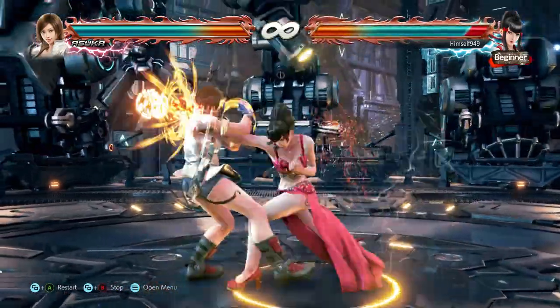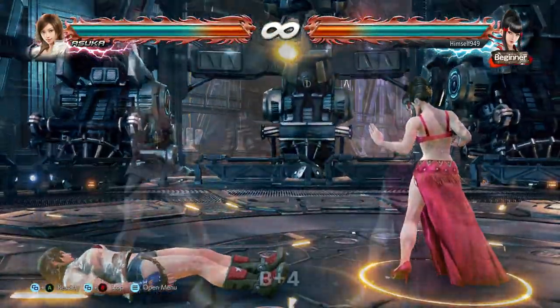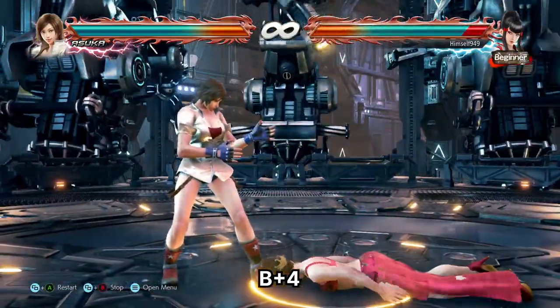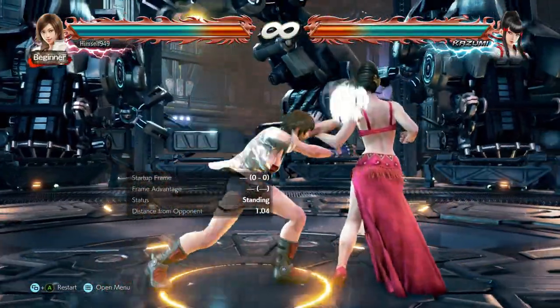Unfortunately power crushers can beat D2, but to cover that, we have back 4. This is safe, launches on counter-hit, and hits side steppers. It's also a knee, so reversals won't work either.